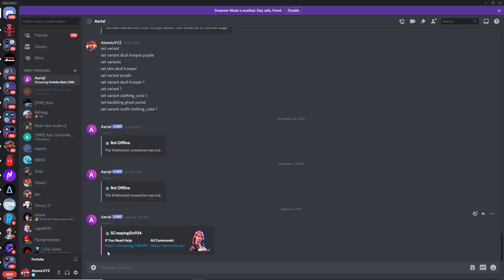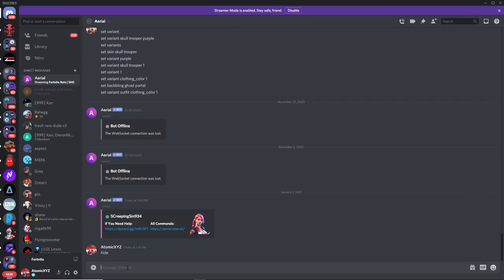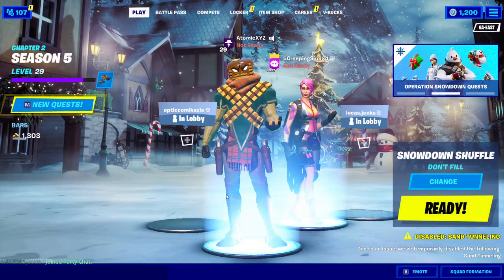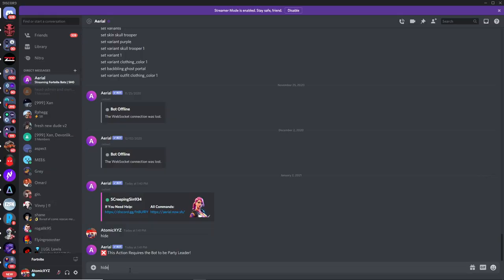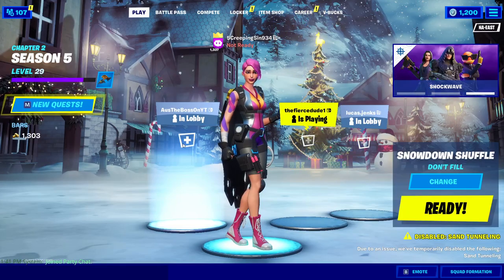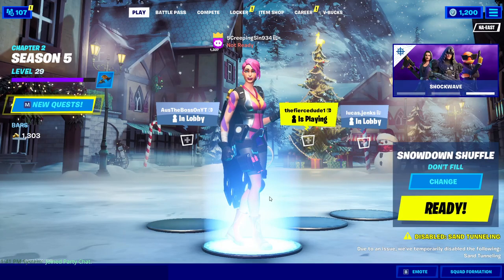Now that you have the bot in the party, there are many different commands you can do. The first command I like to do is 'hide'. You have to make the bot party leader first, then type 'hide'. This will make it look like you are actually the bot.